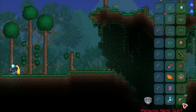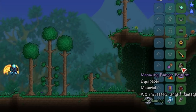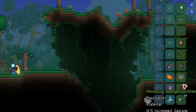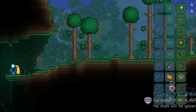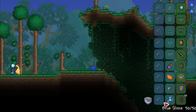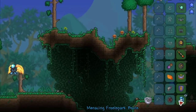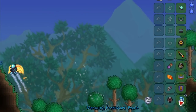If you prefer damage over defense in the Worm Scarf slot, use the Ranger Emblem, or if that's taken use the Celestial Shell, and if that's taken use the Avenger Emblem. It's unlikely all three will be taken since you'll probably be using either the Ankh Shield or Solar Wings. You can also use Frostbark Boots for maneuverability, though I don't really recommend them since the Solar Wings already cover that.